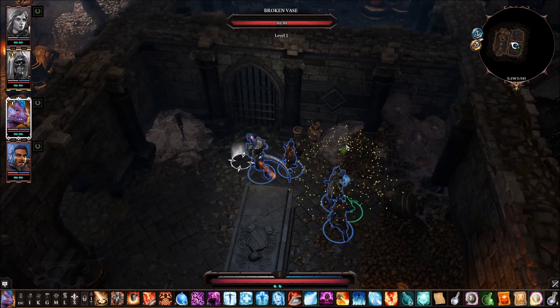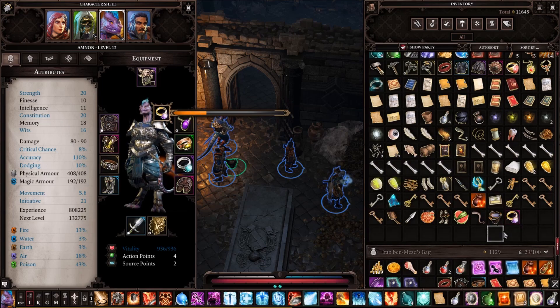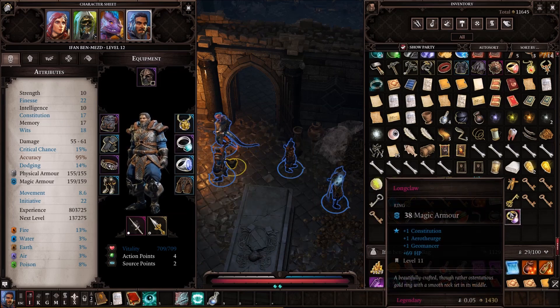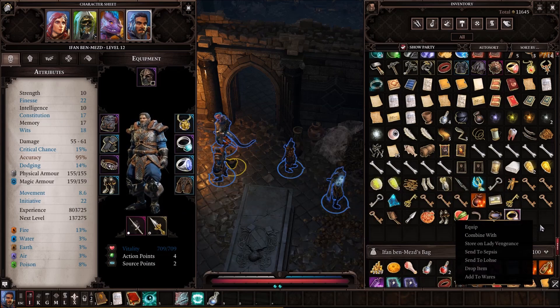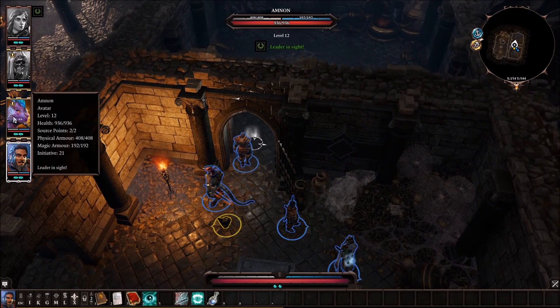The luck triggered and I found a Loremaster 3 ring. Nice! I sent that to you. Nail bomb. It's Constitution, Aerotheurge, Geomancer, plus 69 HP and 38 Magical Armor. That sounds good, it's pretty amazing. Possibly for Ifan? I'd lose a point in Scoundrel, but if we gain one in Aerotheurge and Constitution, he would gain HP and Magical Armor, which could be good for him since he's very often targeted. Give it to him — we need to protect him a bit better.